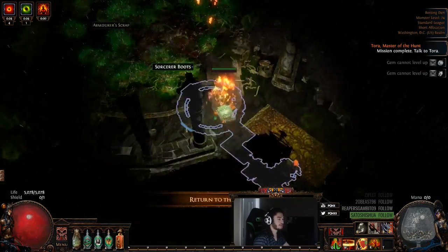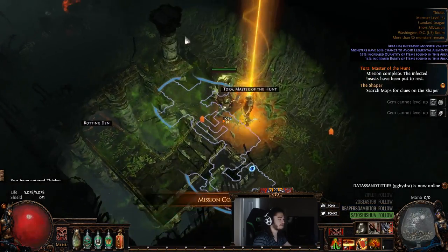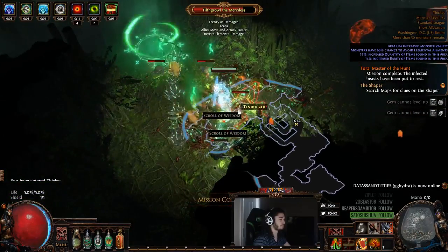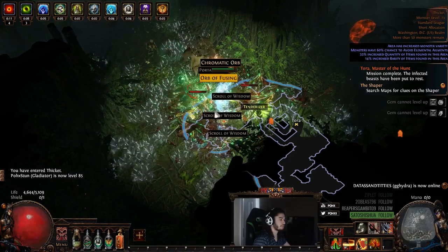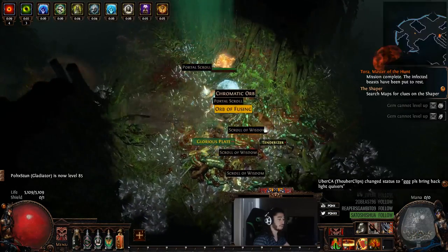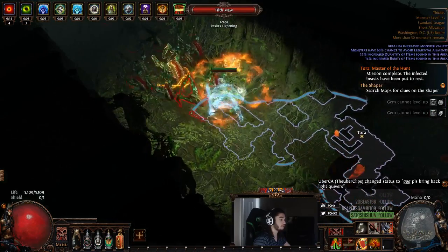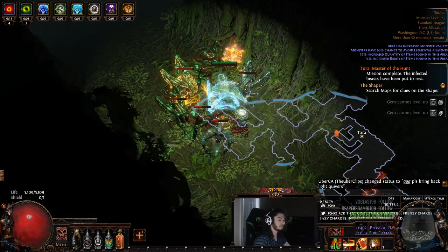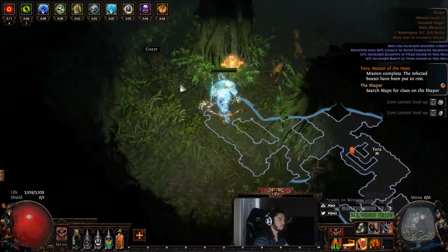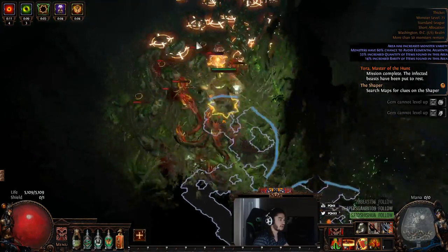All right, so that's how that works. Now remember this is not a full retaliation build of course - it's just really cool because it has a lot of defensive properties without using a proper Cast When Damage Taken. I apologize if a lot of you guys already do stuff like this - I don't ever really play melee builds. The reason I'm so excited is the damage on these is really not that bad, and that's really important because I'm already able to semi-stun bosses with pretty much just my Reckoning. Anyway, let's go through and clear this a little bit - Mr. Thicket boss, where art thou?